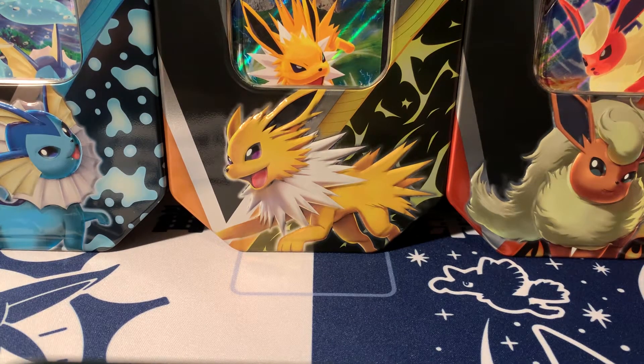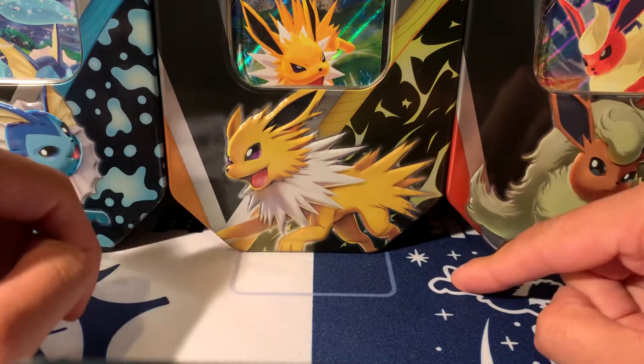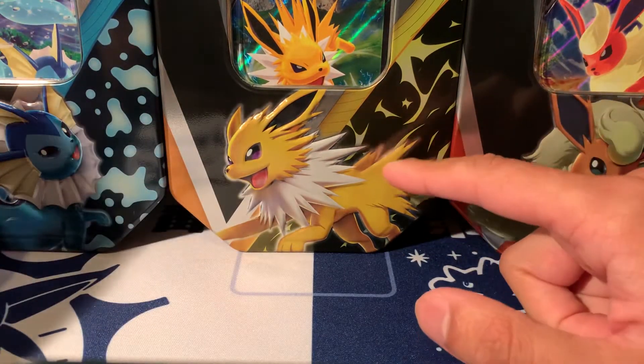Welcome back everyone! Today we have the Evolution tins — the Vaporeon, Jolteon, and Flareon tins with Evolving Skies inside. Get your guesses in: which one's going to get the best pulls, and which one's your favorite? I think mine's going to be Jolteon — I've got a feeling that's going to win.